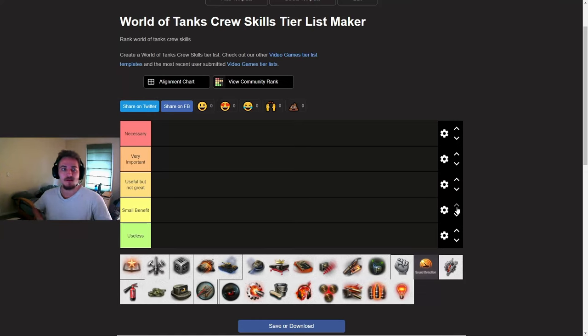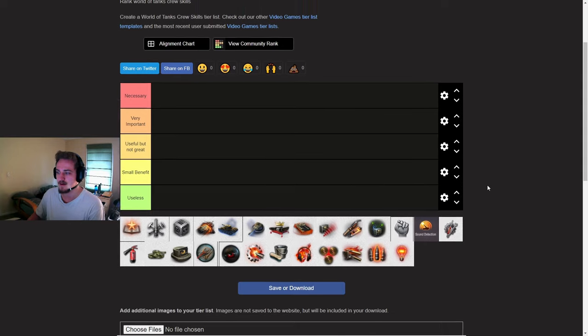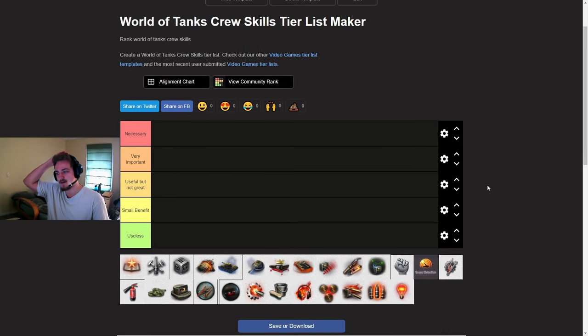Hello everybody, today I'm going to be ranking all the crew skills and perks in World of Tanks. I'm also going to give some descriptions of some of them if I think it might be useful, but I'm assuming that you guys know some of the basics about crew skills like what repairs and camo does. I'll give some more detail on some of these. I'm going to start with Sixth Sense because this is a default skill or perk in World of Tanks now — everybody gets this free. You don't need to train it on your crew anymore, which was a great change, so obviously it's necessary.